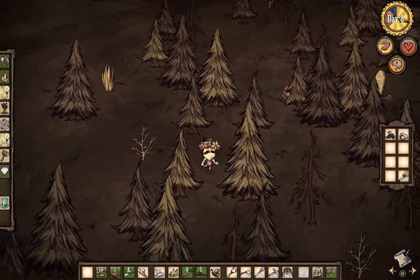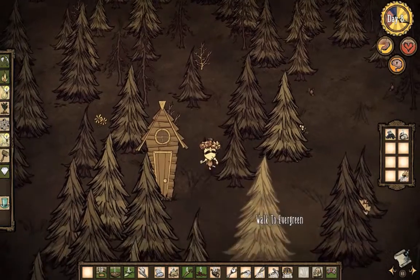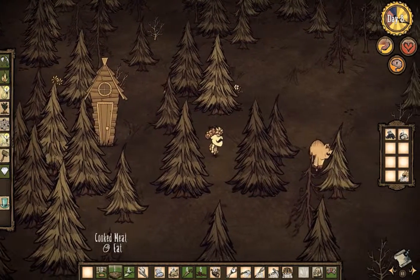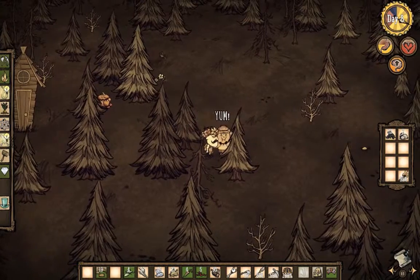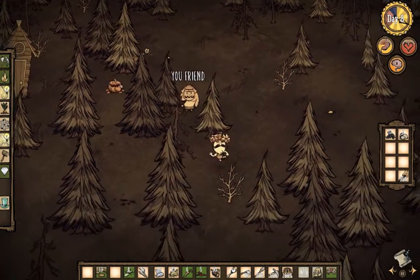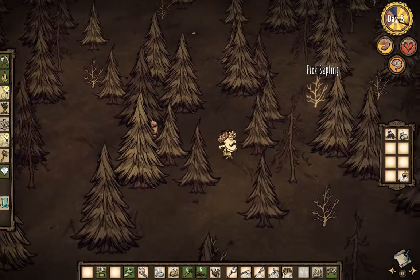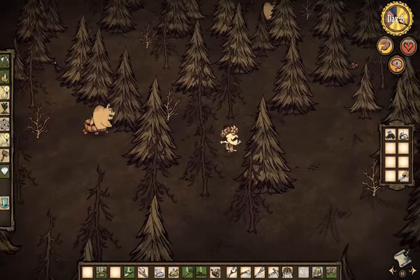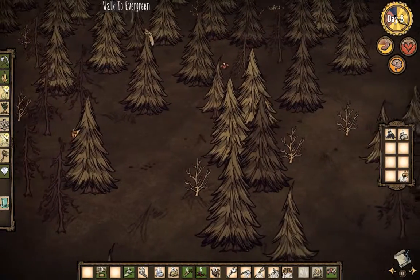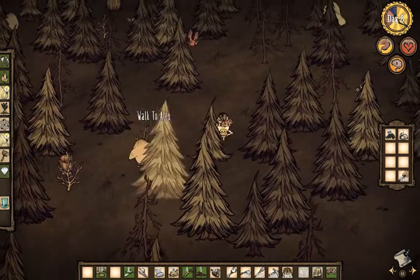Let's explore around, maybe we'll find something. Worst case scenario, we uncover some more graves and come back later. Let's see if we can make this pig friend be friends with us, just in case we run into some craziness. Perfect! Now we have a friend and we have a chest. It's always nice to have an entourage. Our pig friend's name is Alex. Any pig named Alex is a pretty cool guy.